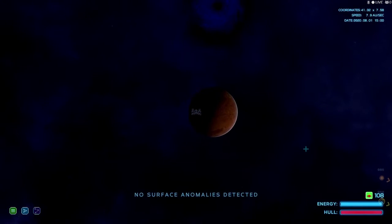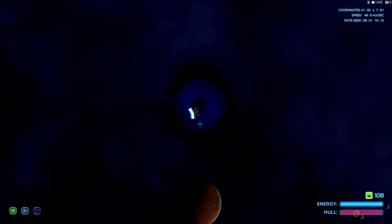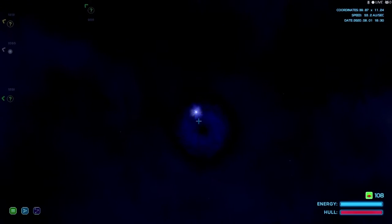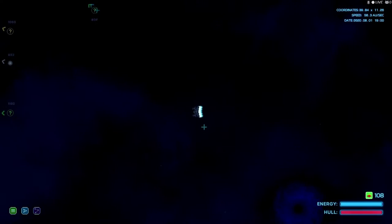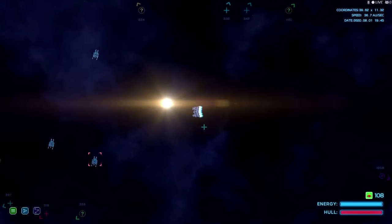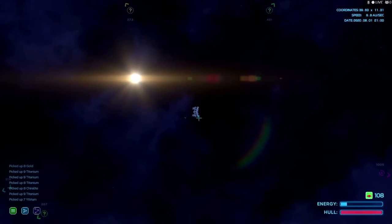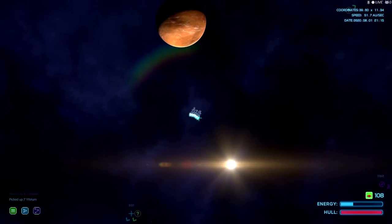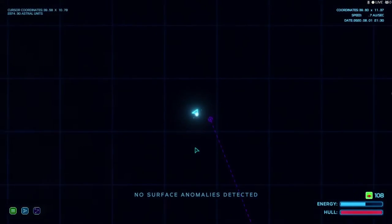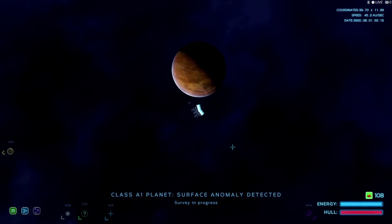Class L planet — nothing. We're done with this one and off we go. No enemies — nice. Spoke too soon. Let's hit the sun. Nothing on the sun, and we're out of power — that sucks. Maybe I need more, because I was switching weapons.